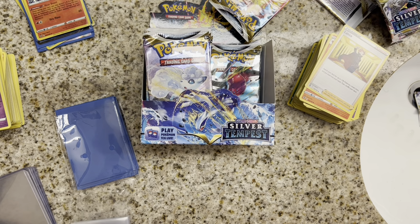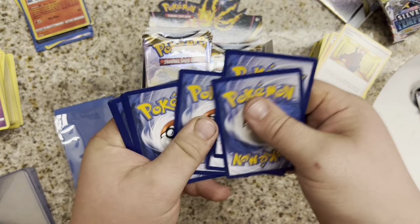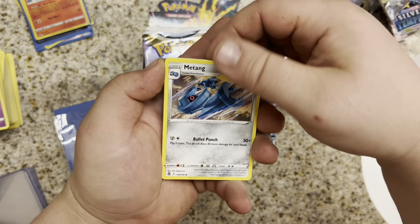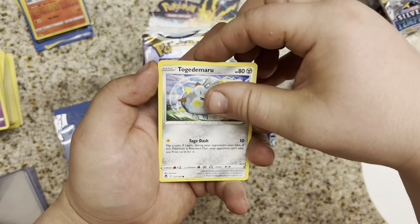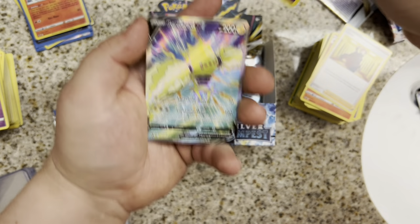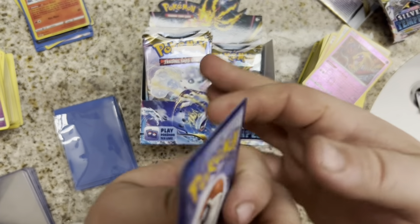Code card is out. A Regilecki pack. Fighting Energy. We got a Fighting Chance, Professor Laventon, Tangela, Togekiss, Klink, Stunfisk, Togamaru, Esper, Shmirgle, Jinx — oh, and a Regilecki Full Art V! Look at that. That's a nice card.